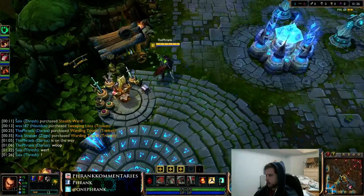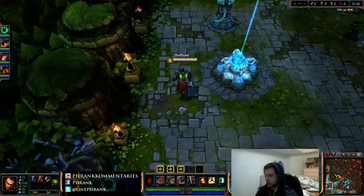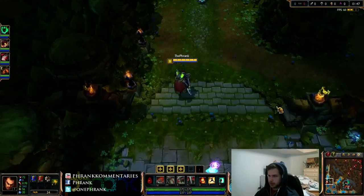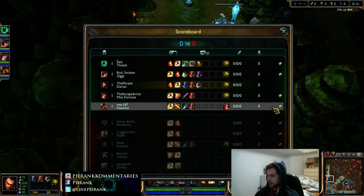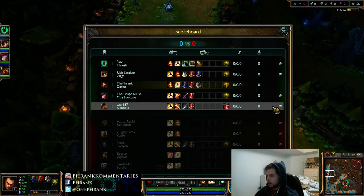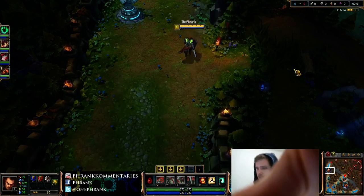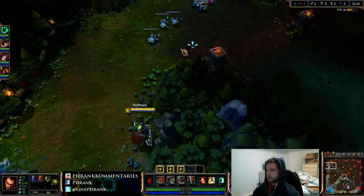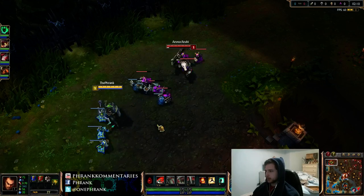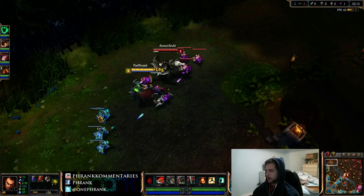I'm going back so I don't have to walk through all that. There could be major stuff going on — typically at higher level play, people poke around to see if they can find something. They have Caitlin, Soraka — she can just place wards. I'm not too concerned about that. My opponent started a Doran's Shield, which is a popular item, but I personally prefer cloth plus 5 pots.